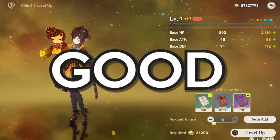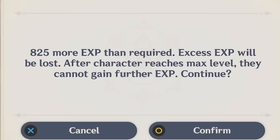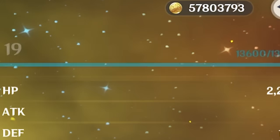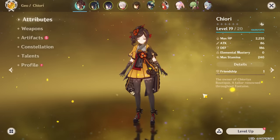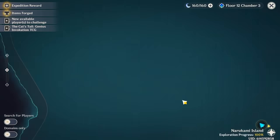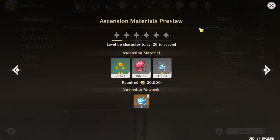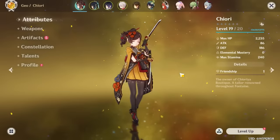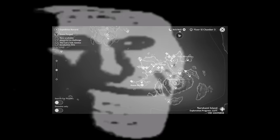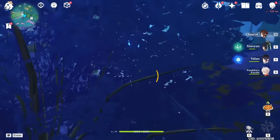Chidori is currently level one. From what I've heard: defense good. I've been spam farming a lot of purple books because we almost ran out last time. Let's get her to level 19. I'm not sure which region she's from — whether we count it as Inazuma or Fontaine — but I'll just count it as Inazuma and go fight some specters for her local specialty.